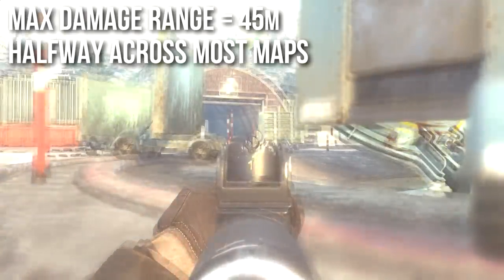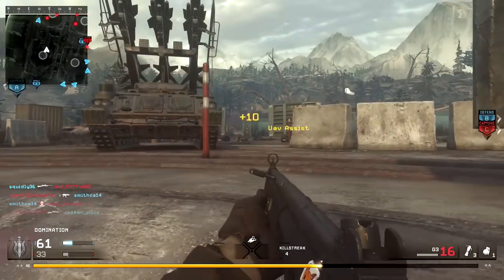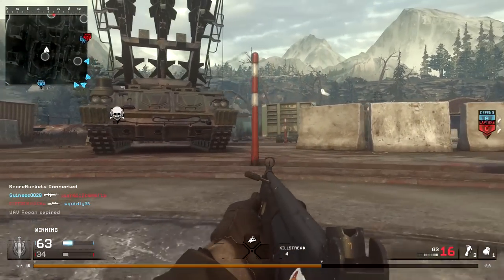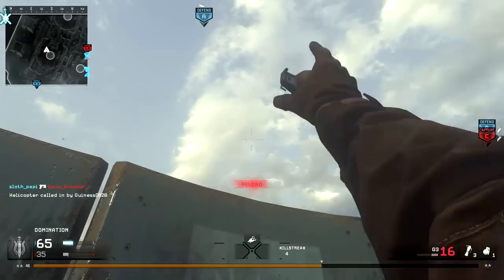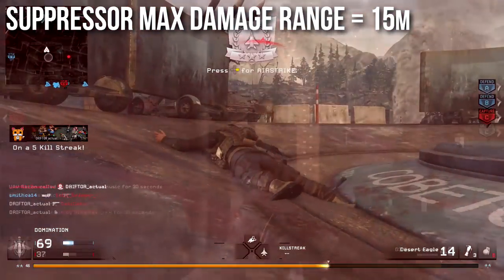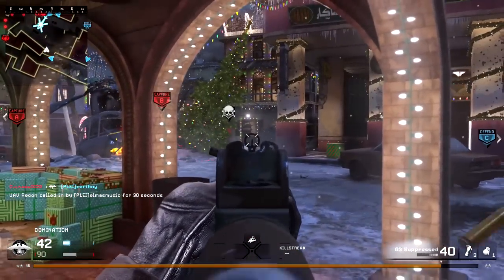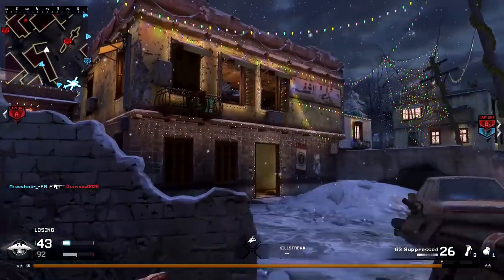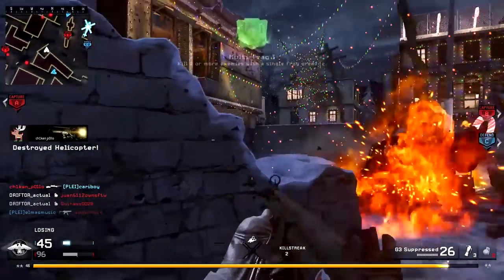45 meters is a colossal distance for Call of Duty — you're not going to be engaging people beyond that very often. Just keep in mind the gun has awesome range. However, if you put a suppressor on it the maximum damage range decreases down to 15 meters. You can still shoot people beyond that, but you'll be dealing minimum damage — three or four shots to kill — which is not ideal. In my opinion the suppressor really ruins the weapon and I would not recommend it.